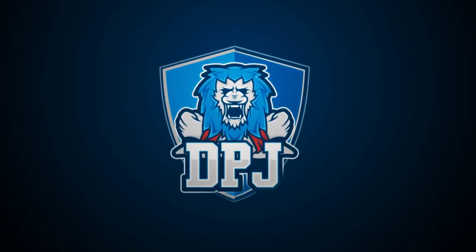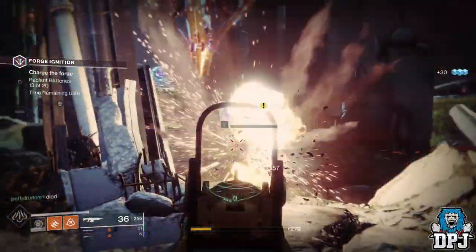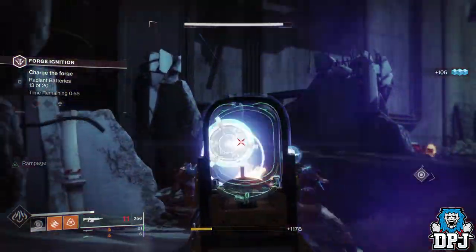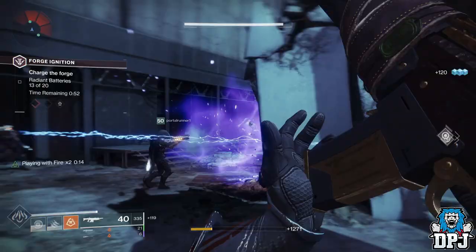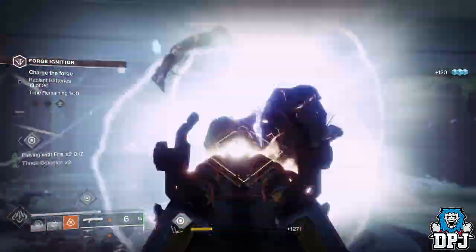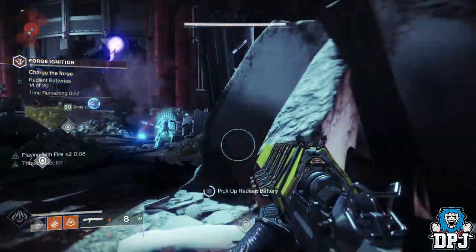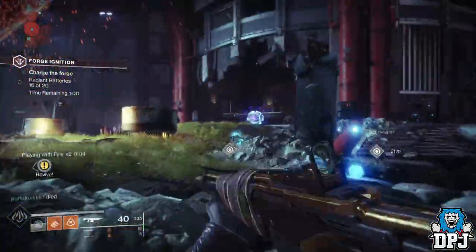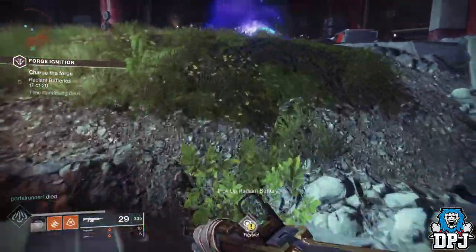Welcome back to the channel. Today I bring you a Destiny 2 guide on how you can complete the latest Bergusia Forge — specifically, kill the boss within 30 seconds and not even take any damage. This is without any damage buffs either. You could do this even quicker, but use this method, evolve it, and drop this boss in seconds.